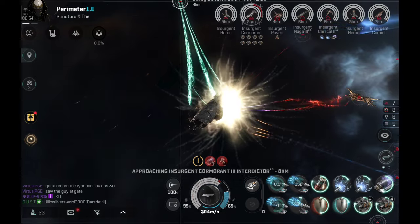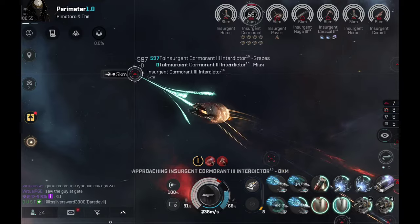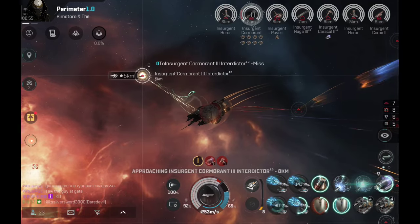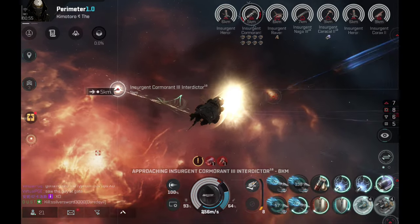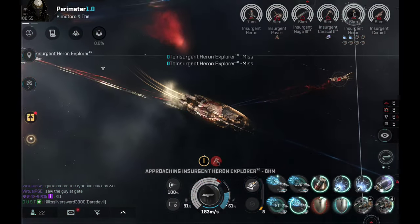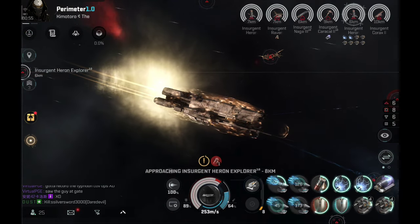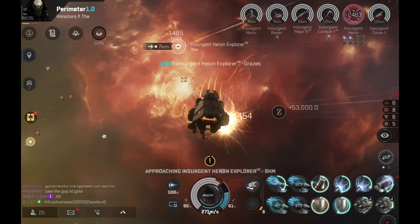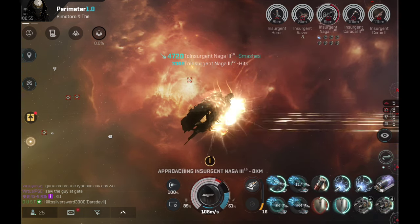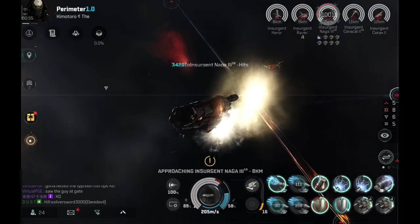Don't use both shield and armor extenders — use either one. Mixing extenders is not a good idea; just use one tank type and get the best effect out of it. I can already expect to see some Black Ops deathmails very soon. Maybe I'll get a chance to blow one up myself — hopefully. I'll be very happy if I get to shoot at one of these ships in the next couple days. They're very fresh ships, and this one might even be one of the first Panthers in the game, since my friend was very fast to acquire it.